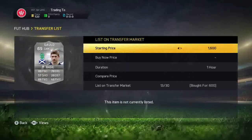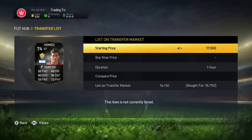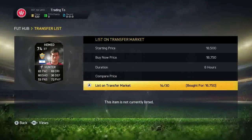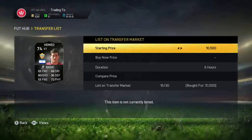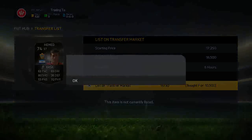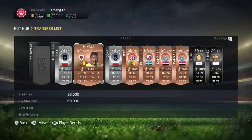Undercutting myself by about 700 coins so that he sells quickly. Then we get two in-form Hem Heads — one for 16,750 listing up for 18,750, and then one for 10k that we list up for around 19k as well, which is good. 80 shooting on the silver in-forms is pretty sick.